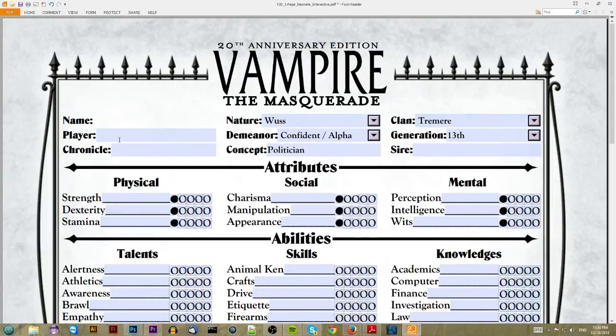You can pick a name and put your player name in here as you go along, or completely after you finish the character. For the record, these character sheets can be found in the links I'm putting in the comments below.